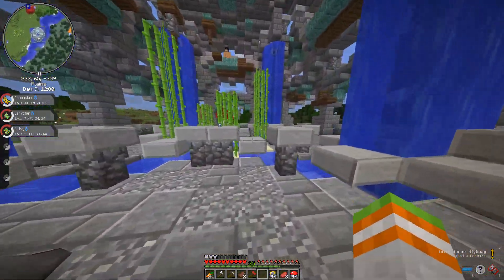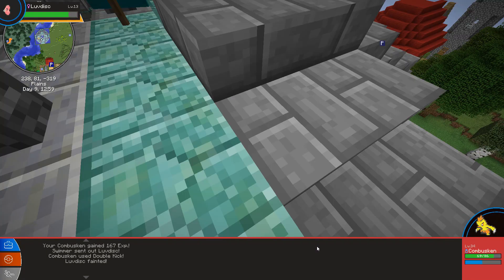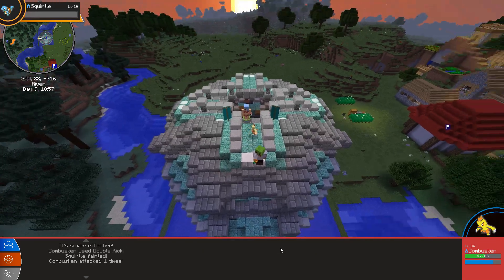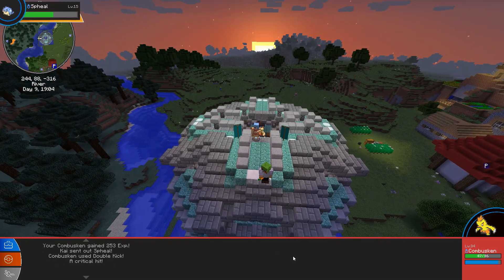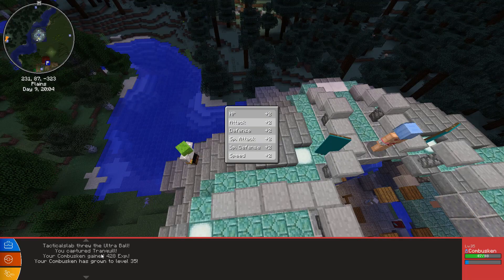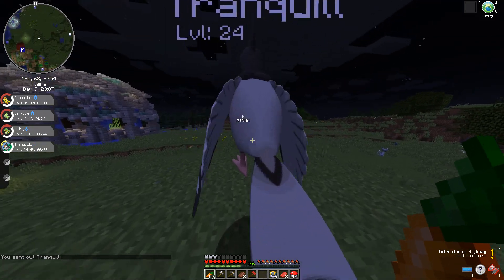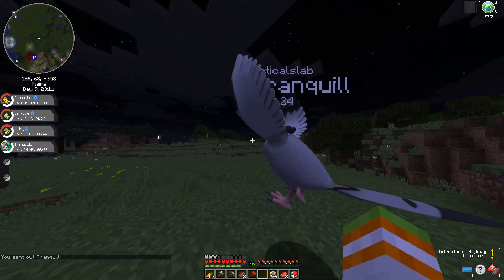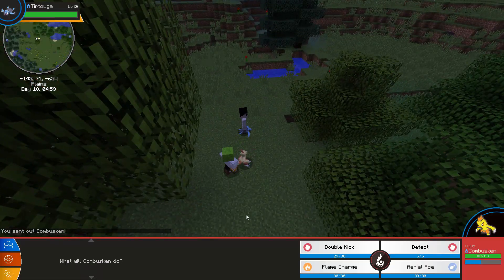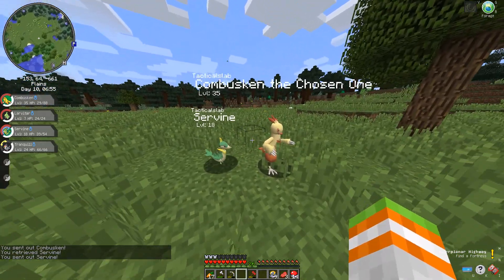Now that I had a grass-type Pokemon it was finally time to take on the water gym. Challenging the trainers was pretty much a double kick fest for my Combusken — he was over-leveled and was able to single-handedly destroy all of the trainers and the gym leader. There was a spinning Tranquill and I decided to catch it because I thought I could fly it, but it turns out I couldn't — I'd have to evolve it to its third stage.